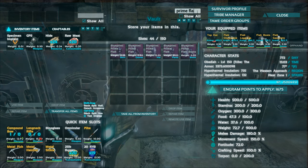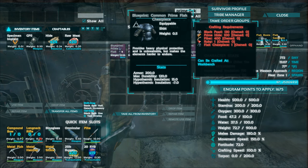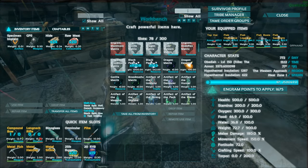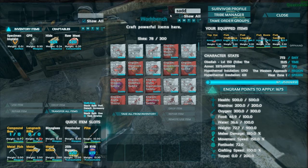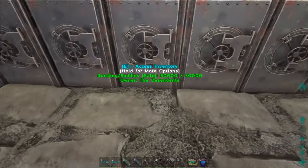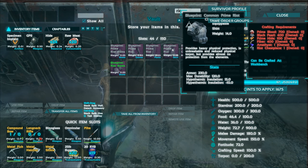Let me explain the choice. The prime flak chest takes 130 black pearls. The riot chest piece takes 400 black pearls. We only have about 1,500 pearls, and each boss saddle costs 500 — so we don't want to use all our pearls on armor.